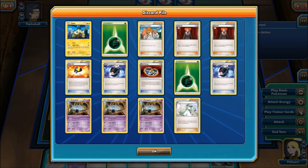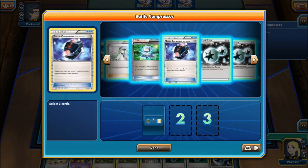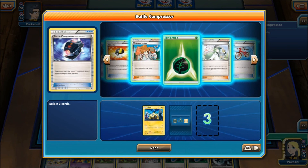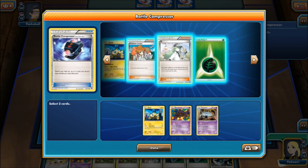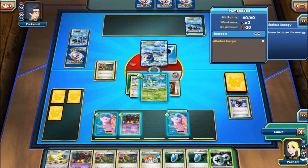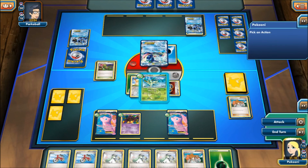How many Nightmarchers do we have in the discard? One, two, three, four, five, six, seven. I guess we'll Battle Compressor some more to discard — kill this Greninja. Discard that third Lampet, fourth Lampet for sure. Alright, we'll attach this DCE to Mew. I think I'm just going to Juniper my hand away.